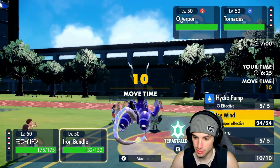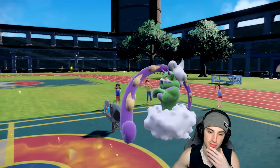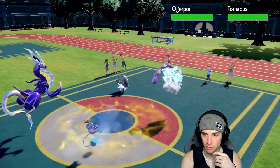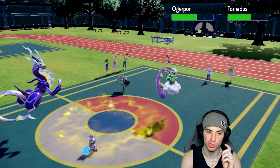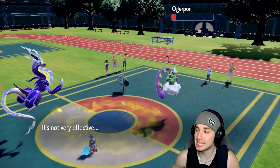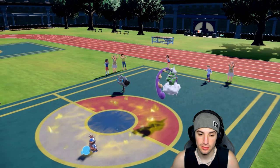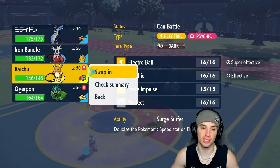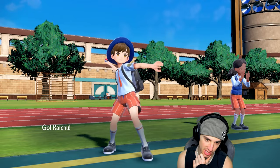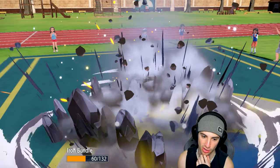With the Quark Drive boost Iron Bundle is so fast. Icy Wind slows them down a bit. Volt Switch pivots out, hopefully picks up the KO. It does not KO though, and we say goodbye to Iron Bundle. Ivy Cudgel drops — I was really hoping Volt Switch would KO there. That's tough. Now I want to bring Raichu out here — with Surge Surfer in terrain we've got some speed cooking.